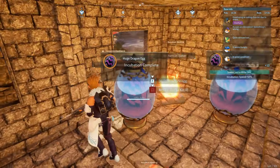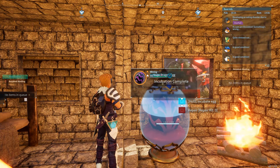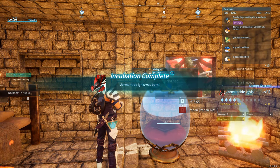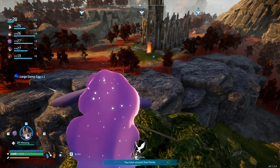Make sure to get the egg incubator as soon as you can and go collect eggs for a great chance at getting some top Pals, even in the early game. I managed to get some top tier creatures by finding their eggs early — some that I wasn't even able to tame at that stage of the game. It's always worth going and getting those eggs, especially the huge ones when you see them.